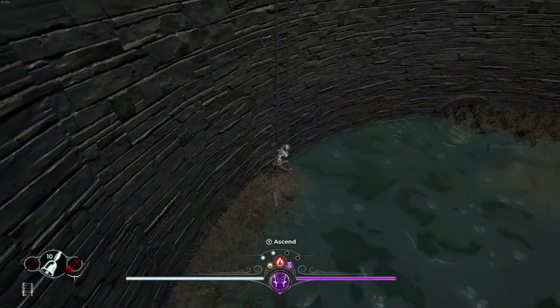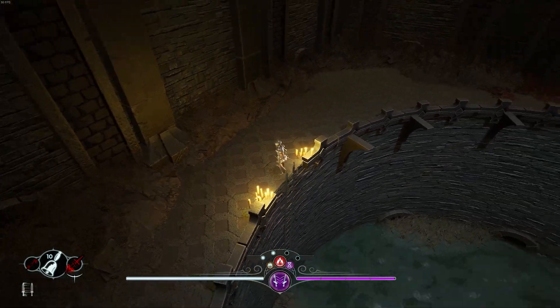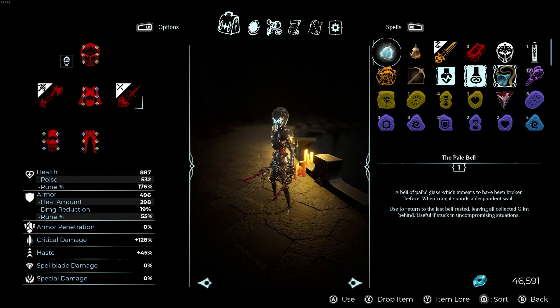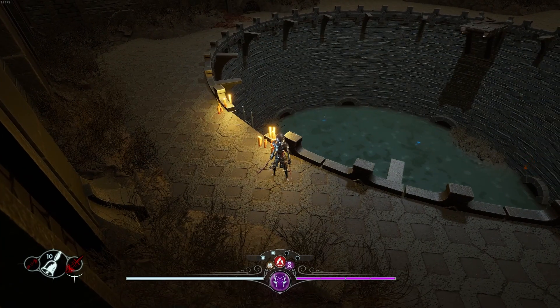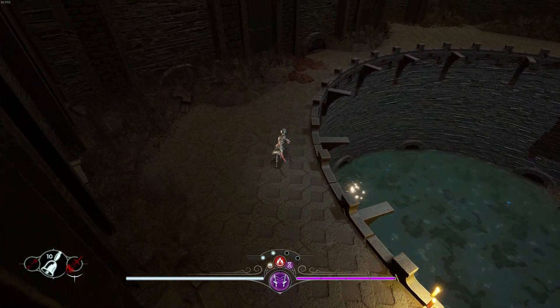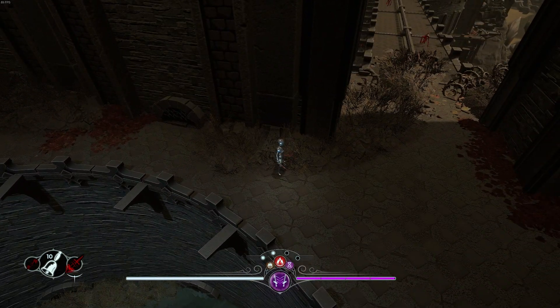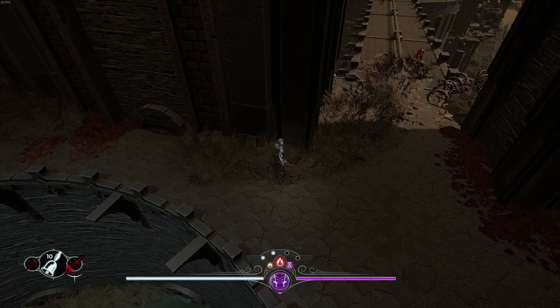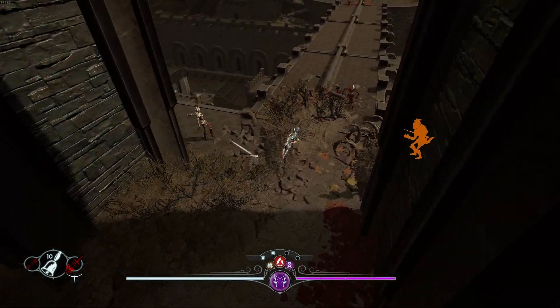Alright, so we did that and now we're gonna go up this ladder. What did I pick up? It's 'only crafted dentures — perhaps these belong to someone here in Erratic Stronghold.' Oh, this is for our blacksmith lady! Okay, so we definitely need those if you want to have the blacksmith. That makes more sense.